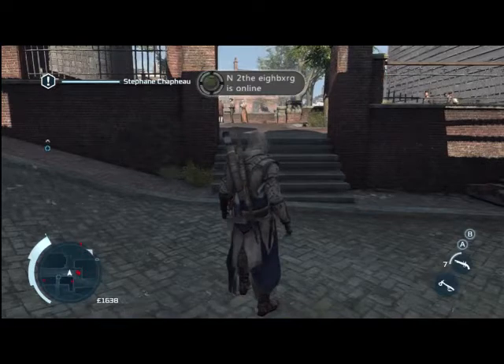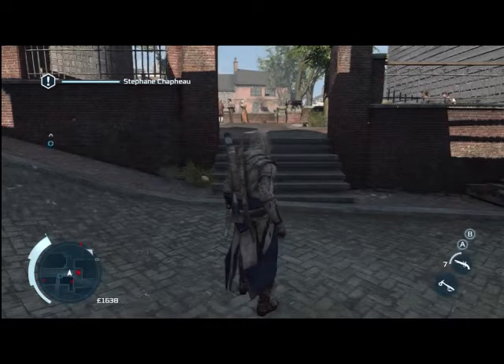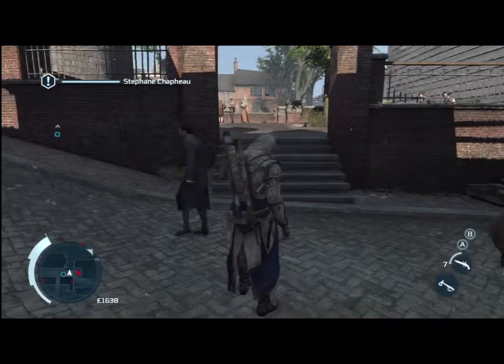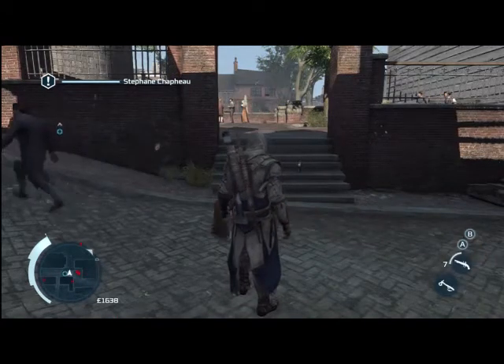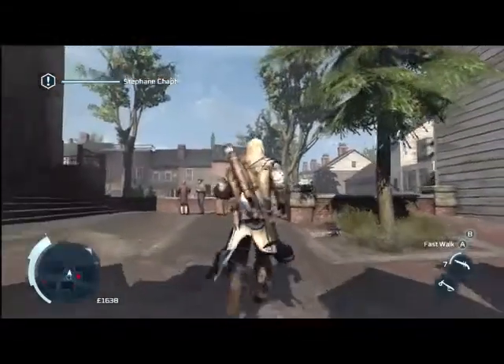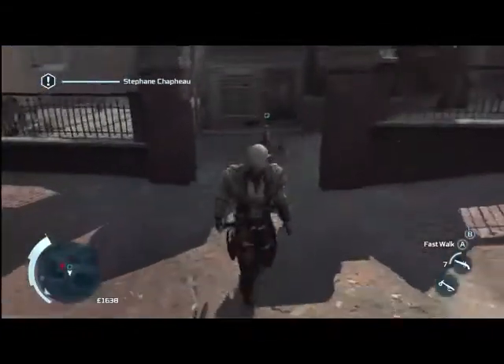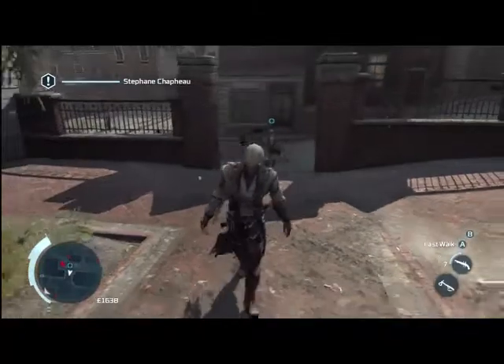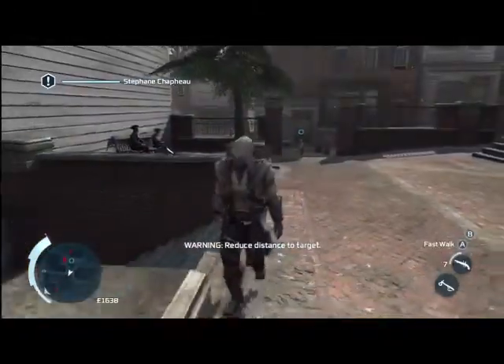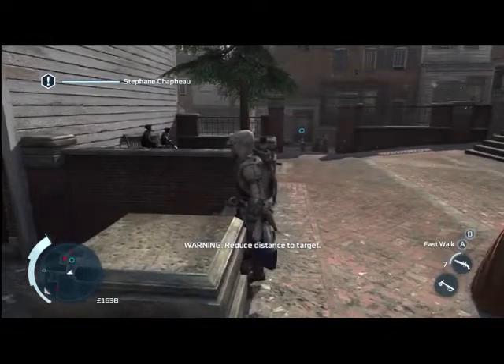Just stand here and wait for him to do his little thing, or you can even go a little further up. I'll move forward towards the next waypoint, going right through those stairs. You've got to watch the distance — he stands pretty much right there, moves forward a little bit, then comes back and comes through the stairs. So I'm just going to stand right here and wait for him to come through.